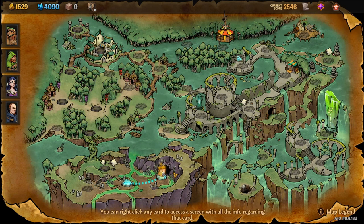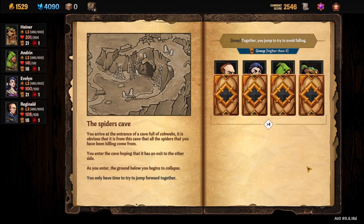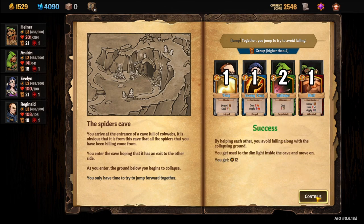To unlock Leanta the spider, you need to go to the spider cave. You need to make a skill check when entering — roll greater than four. Hopefully you can make the skill check.